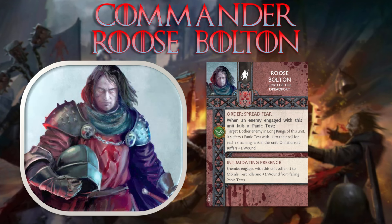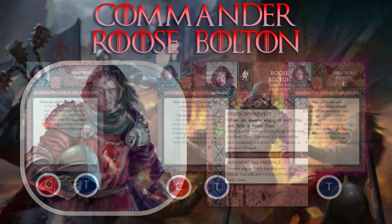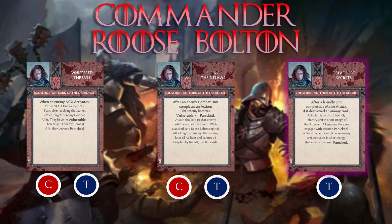Moving on to the commander summary. We're going to look at each commander's attachment card, their tactics cards, and how that affects the base deck. Starting with Roose Bolton, the head of House Bolton, Lord of the Dreadfort. His attachment card has Spread Fear and Intimidating Presence — a great combination to help him push panic damage through and ping-pong panic tests around to his opponents. You'll see a pattern here with Roose: he's very token-generation heavy and very control heavy.